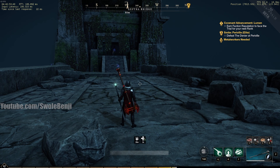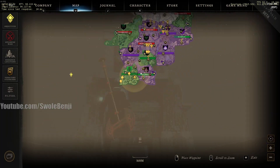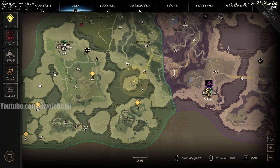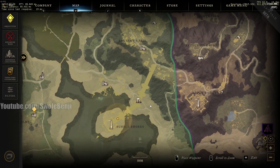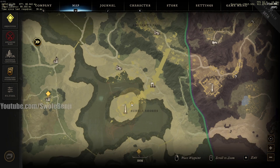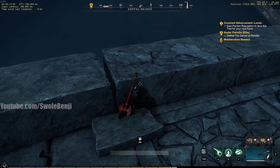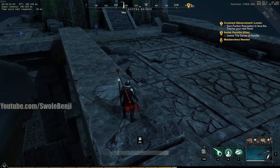Swole Benji here. Today I wanted to show off a possible mob grinding area. It is in Cutlass Keys, which is the bottom left of the map, south of the town. It's called Rubble Shores. With Rubble Shores, you actually have to approach from this road — there's a bridge. You can enter from the bottom but it's kind of annoying, so let me just show you.